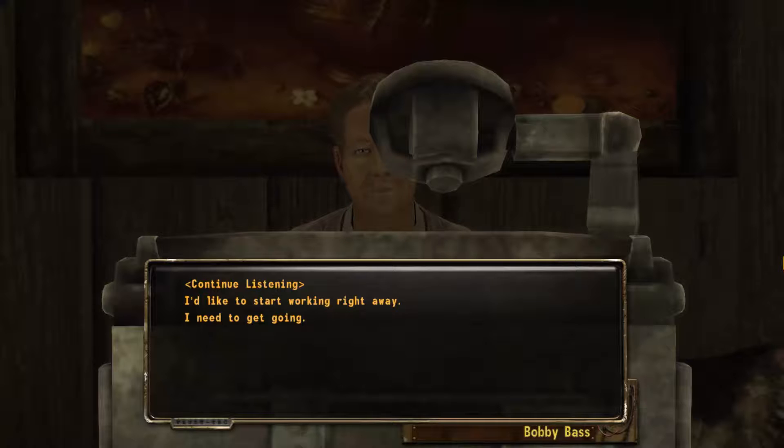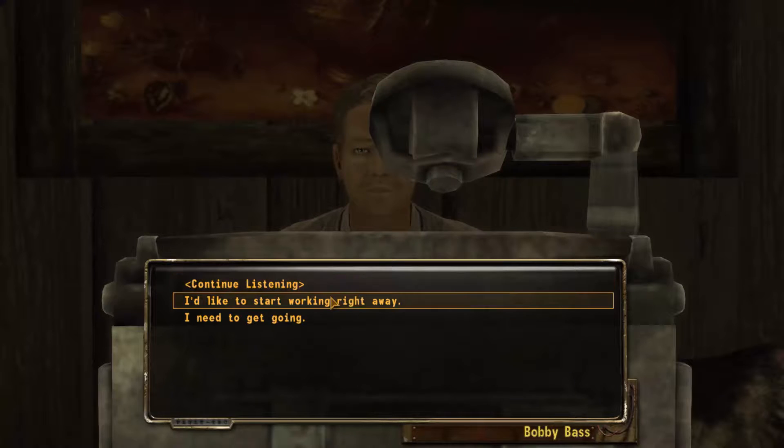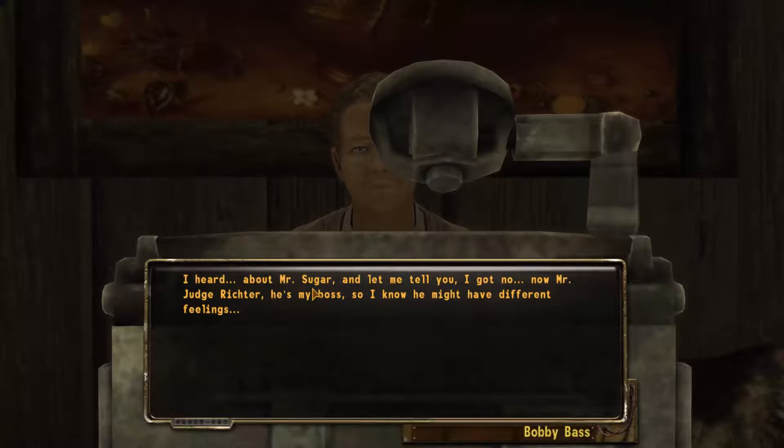That's fantastic Bobby — well, I killed Judge Richter, but you don't know that because that was in another dimension, or another reality, or another possibility perhaps. Multiple worlds and stuff like that. You don't understand me. I know that. But you can talk — I will continue listening. I heard about Mr. Sugar. And let me tell you, Judge Richter is my boss, so I know he might have different feelings, but I do disagree with him on this particular point: Mr. Sugar, he was just trash.